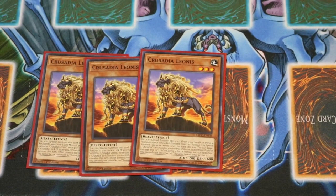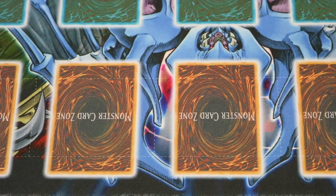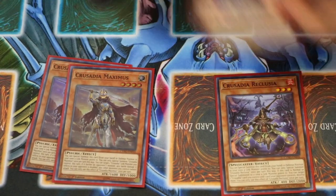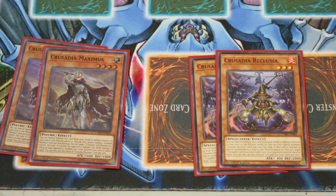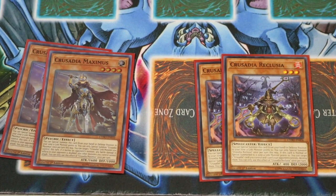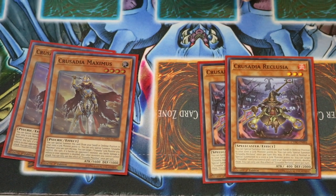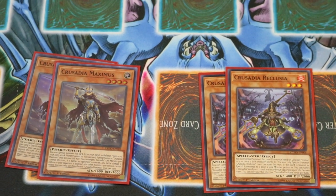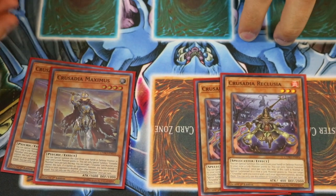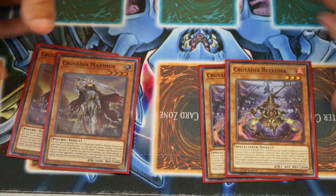3 Leonis — this is the Piercer whenever it special summons over to a Link Monster zone. Here's probably where things differ compared to other profiles: I play 2 Maximus and 2 Leclusia. I don't think they're as important as the other ones; mainly the others are more about protection. I usually play the Leonis since we have a little bit of extra spice coming up in the deck that's not all Crusadia monsters. But 2 Maximus is definitely great for double damage on offense and disruption when you're playing on defense.